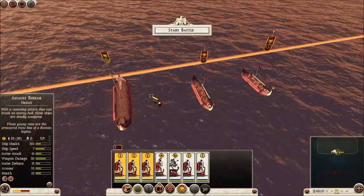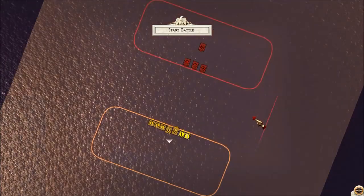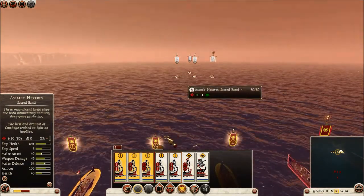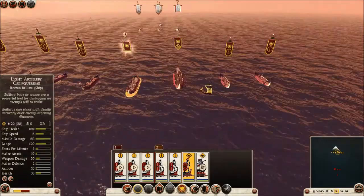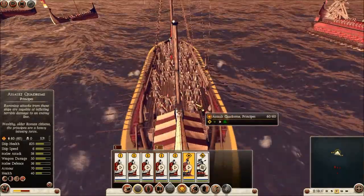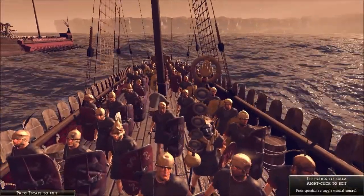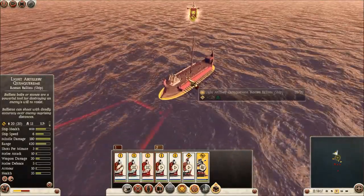I'm going to move the ballista forward into the front. We'll start the battle — I'll group them first. Trying to press the tactical button — here it is, the entire map. Let's start the battle. First I'm going to use these frontline ships to ram — this one I'm going to ram, this one I'm going to ram the center. Prepare yourselves. Wow, that's epic. They're going to fire soon — let's see how they do it.